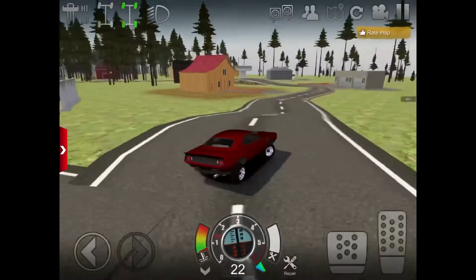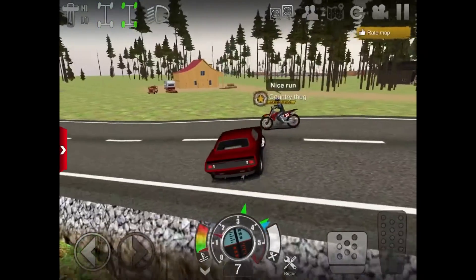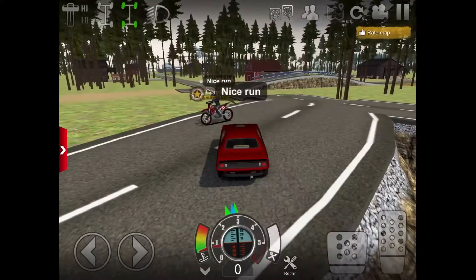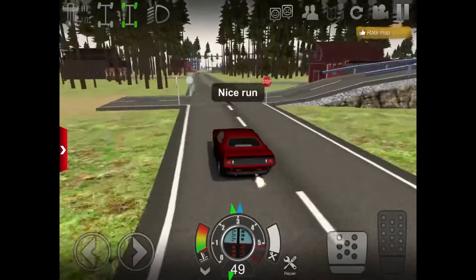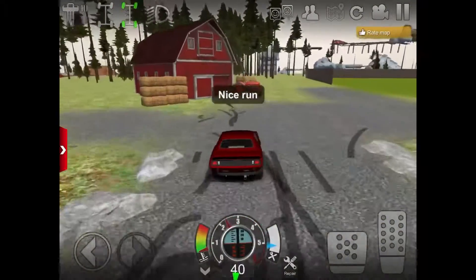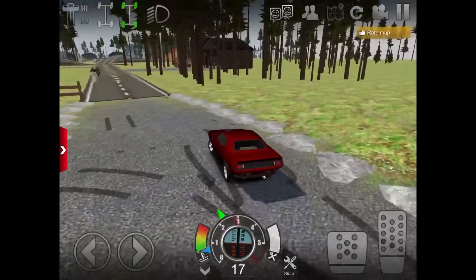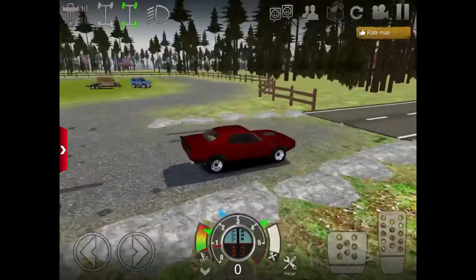I think this is one of my only stock-looking cars that can actually do a hundred miles an hour down that stretch. I know my Mustang — the Smokestang, which is a fox body — can do like high 80s, maybe mid 90s at the end of it. But yeah, this Cuda is like my fastest stock-looking car somehow.